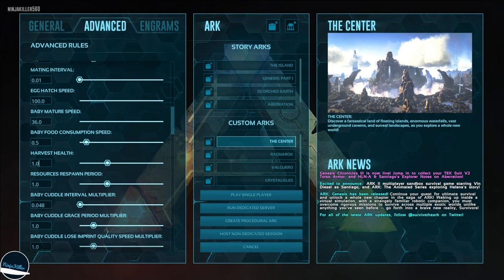The next setting is harvest health. I like setting this to 0 so the moment I approach a rock or tree, as soon as I hit it, it instantly demolishes itself and I get all the resources.